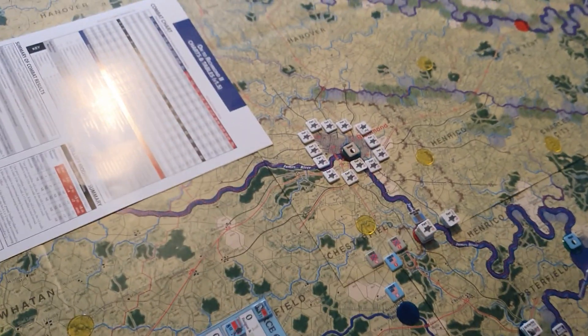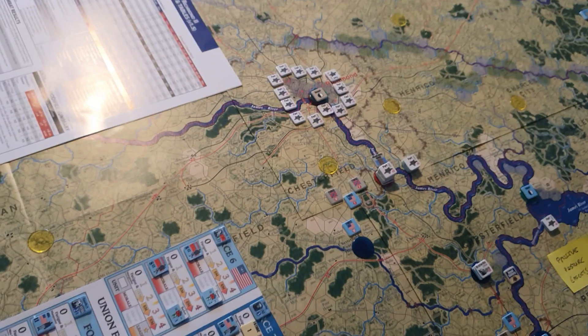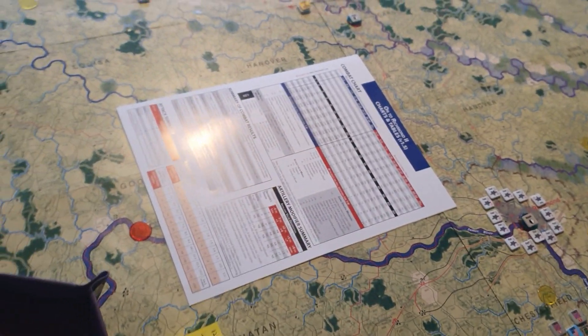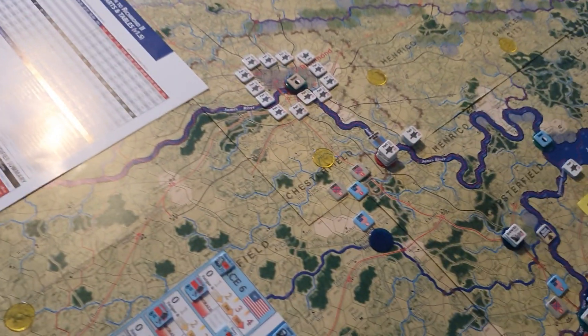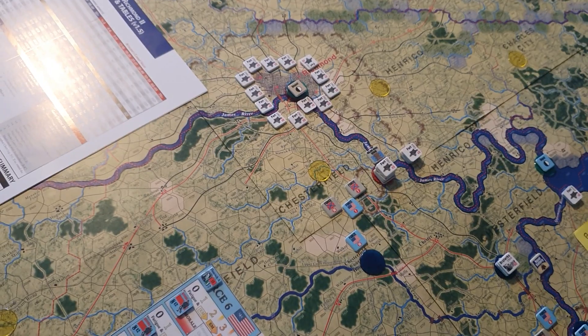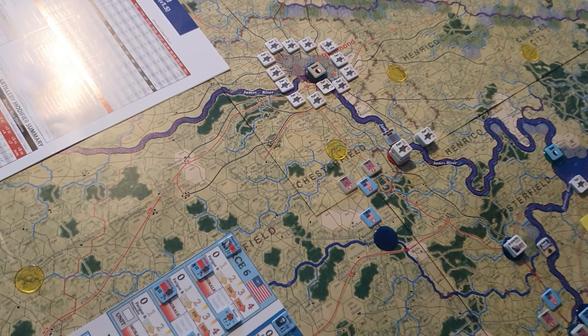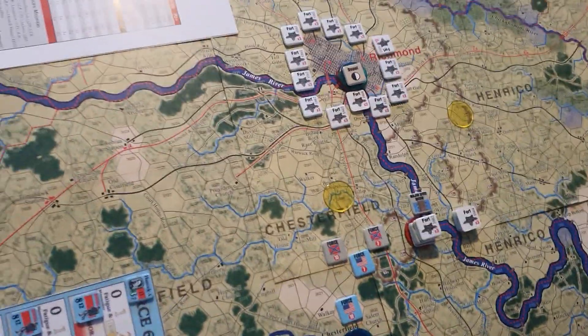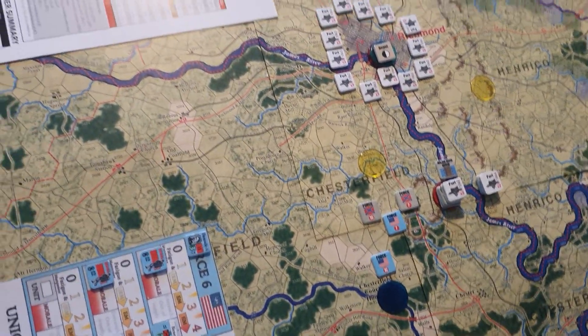The Confederacy have got themselves fairly well organized now, so the situation isn't as bad as it looked. We've still got Union forces moving on Richmond, but they've got nowhere near enough units to make any impact on the Richmond defenses, because there are a few Confederate units blocking them.